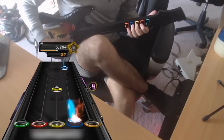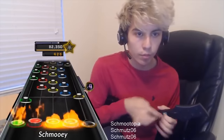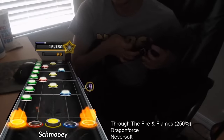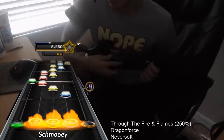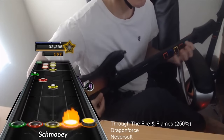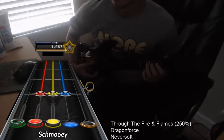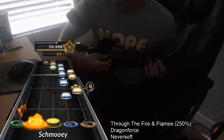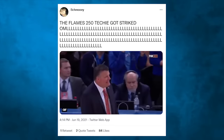This was just the start of the investigation. Since he was a top player held in high regard by the community, the mods wanted an airtight case before confronting him so there weren't any doubts about their claims. They shifted focus to his upload of a Tech FC of Through the Fire and the Flames at 250% speed. On June 19th, 2021, Shmooey would upload a video claiming a Tech FC of Flames at 250% speed. Since it was a Tech FC, the various segments are allowed to be spliced together, as each section is run independently then edited to show the full song. The video was taken down a couple of hours after it was uploaded, with Shmooey claiming it was a copyright strike.